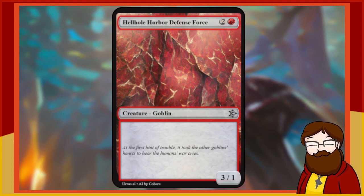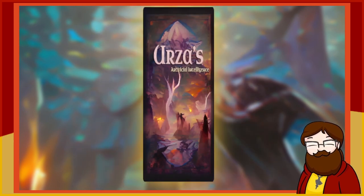Hellhole Harbor Defense Force — that was a weird way of saying defense — is a 3-mana 3/1 red Goblin. It's vanilla. We can do better.